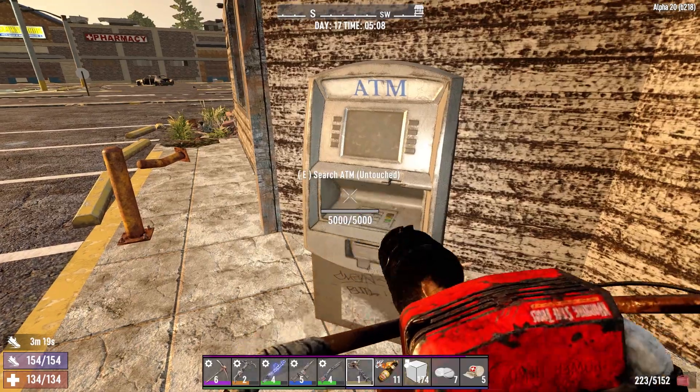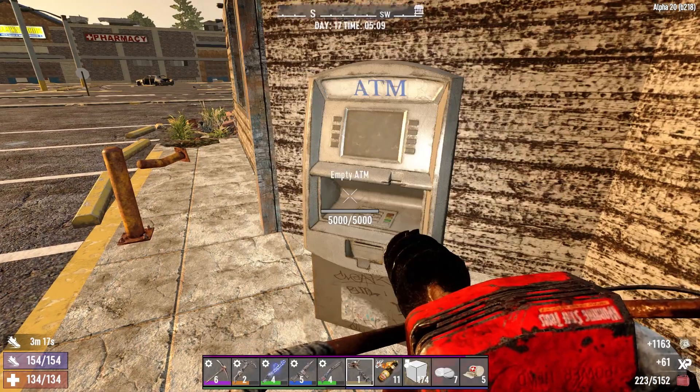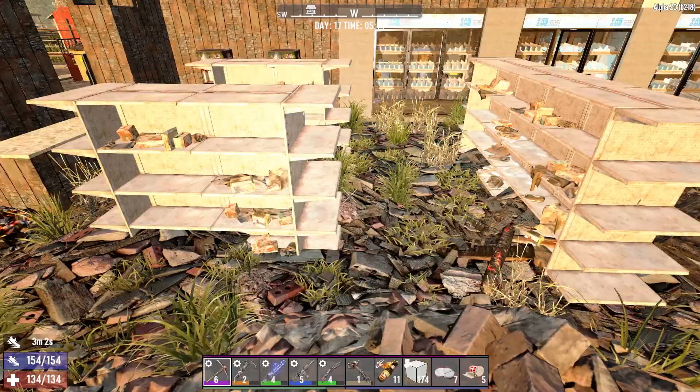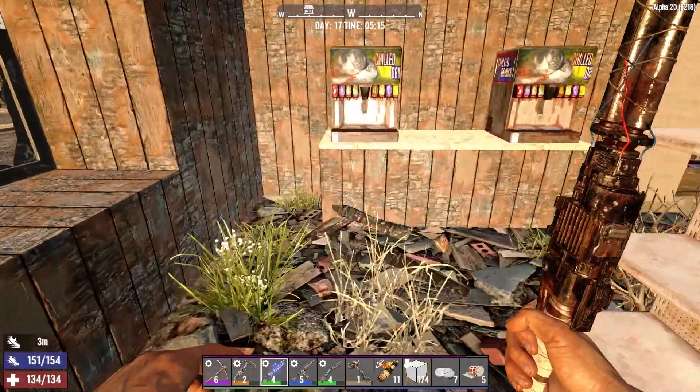We could open this. All right, what we got? A ton of money, I love that. Guess we could just seed that, couldn't we? Come back and loot that one day. Let's see if anybody's awake in here. Let's have a bit of fun.